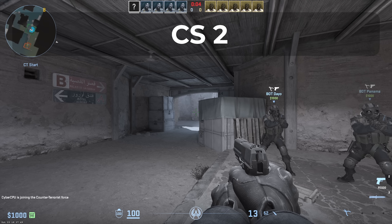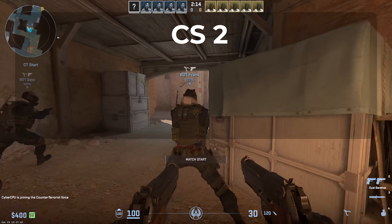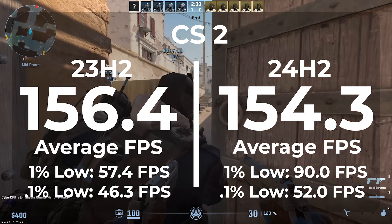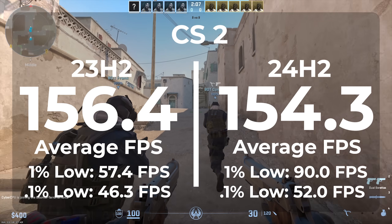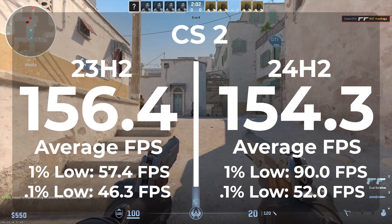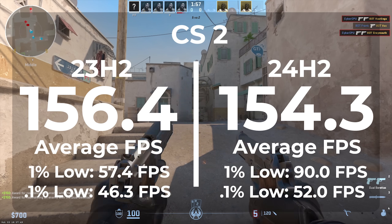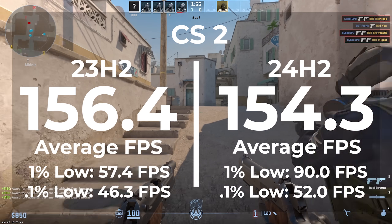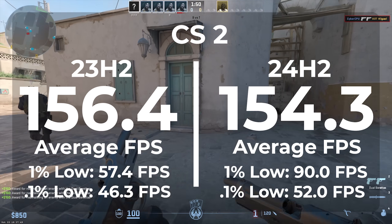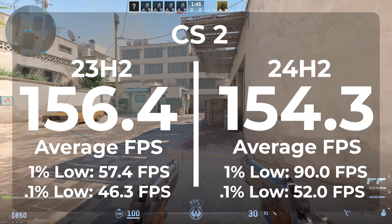The next game we're looking at is Counter-Strike 2, a great example of an FPS game for our test. On AM4 running 23H2, we got an average frame rate of 156.4. In 24H2, we got 154.3 — so we actually lost 1.4%. However, once we look at the 1% lows, it's much better. In 23H2 we got a 1% low of 57.4, and on 24H2 we got a 1% low of 90 — that's a 44.2% increase in our frame timings.